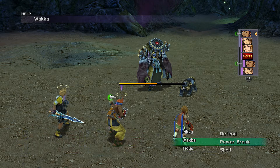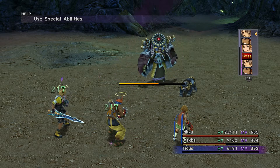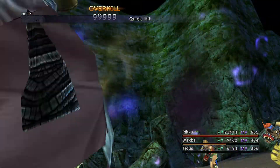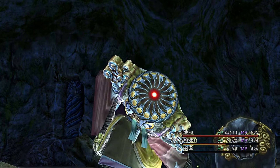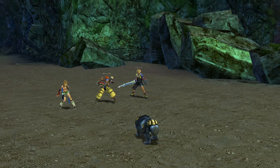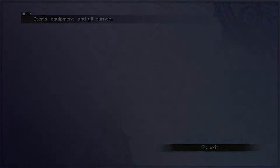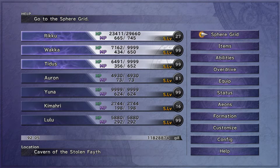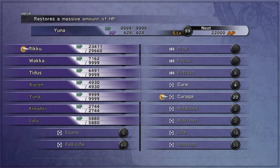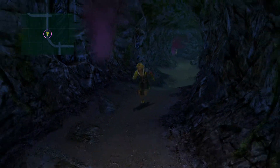Wakka casts Haste on Rikku. Let's finish it here — just use Quick Hit. I thought we already reduced their HP — 36,000. Got a weapon drop. As for their MP, 652. That should be alright. So that's the second fight.